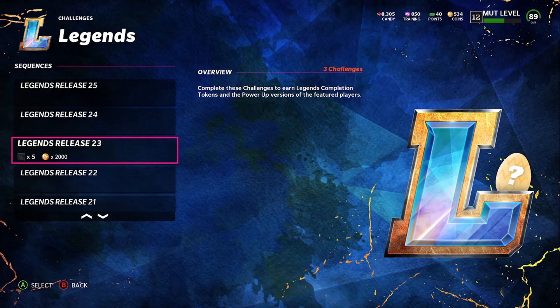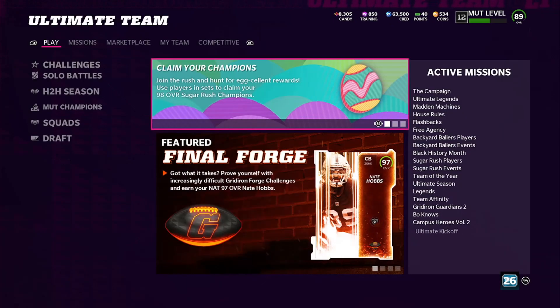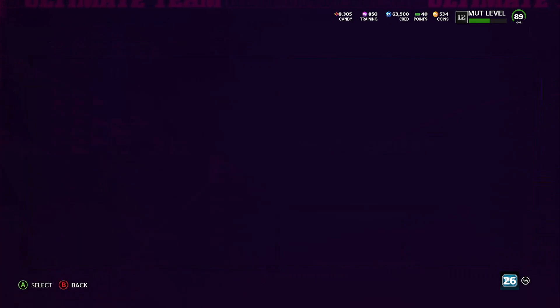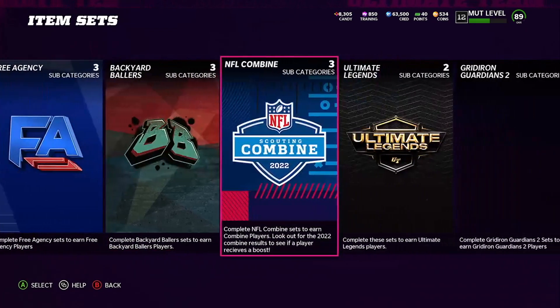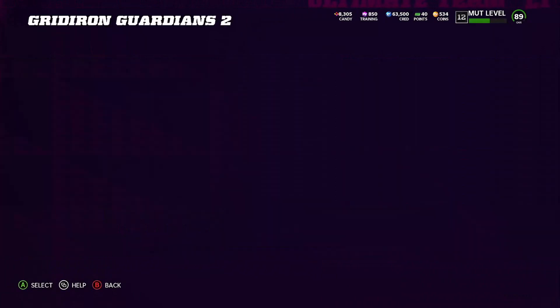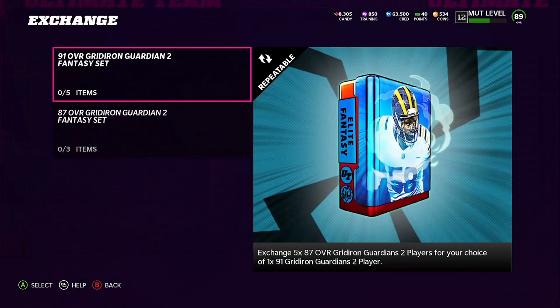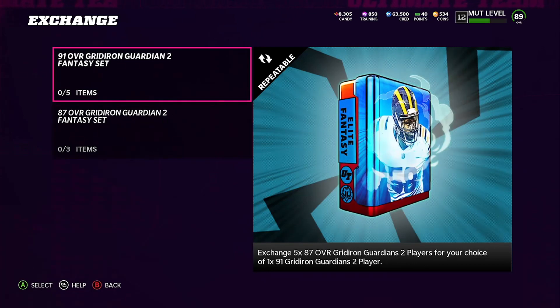The fourth egg is going to be in Sets. If we come back over here to Sets — you're going to go to Great Iron Guardian 2, and once you go to Great Iron Guardian 2 it's going to be right here in Exchanges. You're going to have this 91 overall pack, this 87 overall pack, and you're going to have the fourth egg set right there.